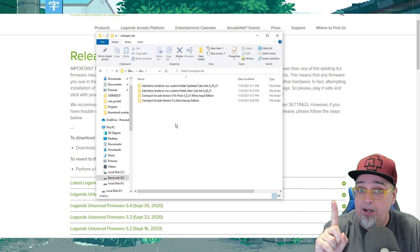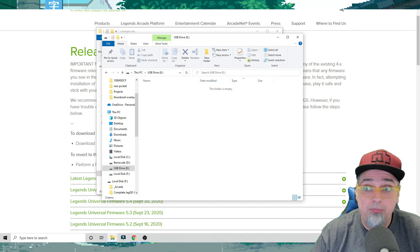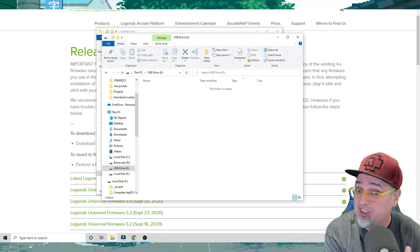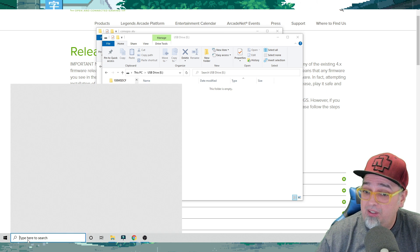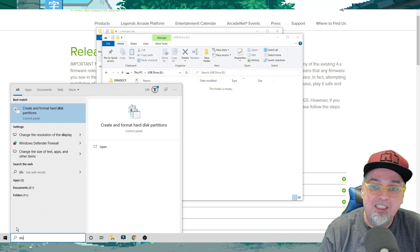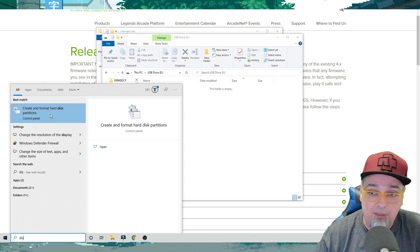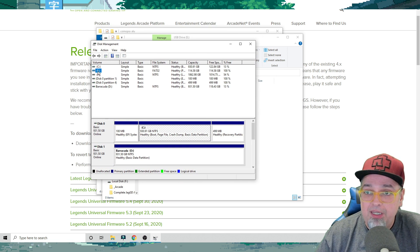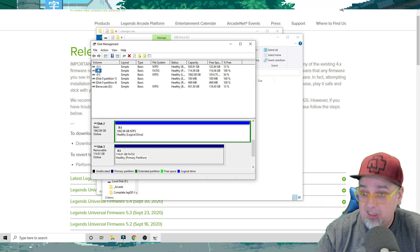Let's get that USB drive set up because this is a very important step. I have the USB drive plugged into my computer, and on my computer it's USB drive E — make note of what drive it actually is. I'm using Windows 10. We're going to go to the search bar at the bottom, start typing in disk management, until you see 'Create and format hard disk partitions.' Open that up, and then locate that USB drive we just plugged in. For me it was E — make sure you're double-checking. It's not going to be E for you; it may be something else.